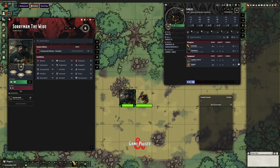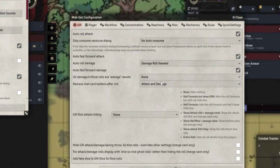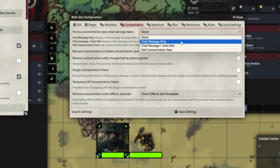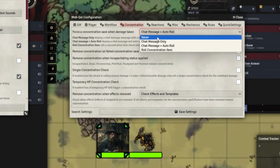Up to the cog, configure settings, into MIDI, and I want to look in the workflow — specifically the concentration tab. In here there's a whole bunch of stuff. 'Force a concentration save when damage taken' — that's exactly one of our problems, it's not doing that. I can get it to do a chat message only, a chat message and an auto-roll, or roll for the concentration item. Let's go with 'roll concentration item check' — that's the standard MIDI behavior, which is what Tim Posney, the core MIDI QOL developer, recommends.